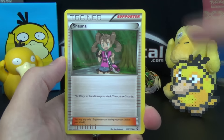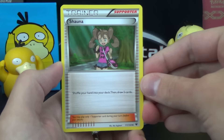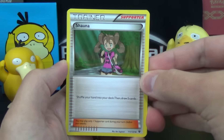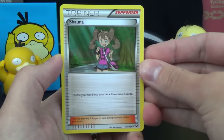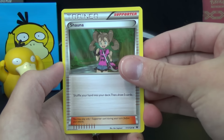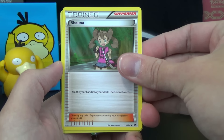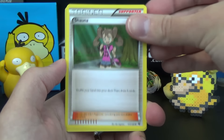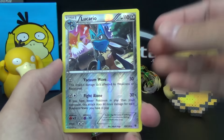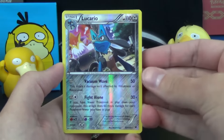Slight spoiler alert — I got two Shauna in my bonus pack and two in the booster packs, so I had four Shaunas in my pre-release deck, which definitely helped contribute to me going three and one. Having that kind of draw support in pre-release, even with the new format, is still pretty powerful. I also had a Tierno, which helped me keep a good supply of cards in hand.